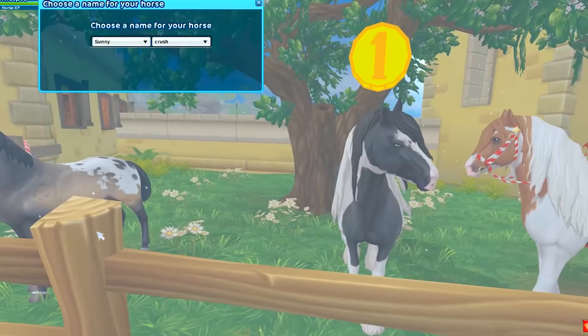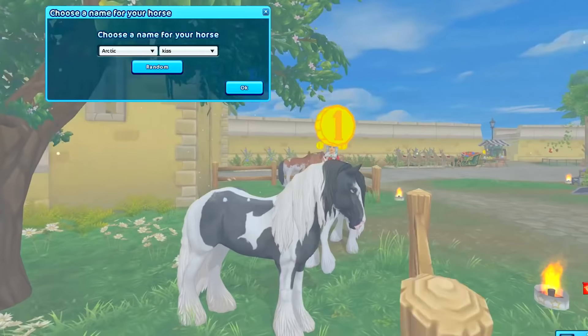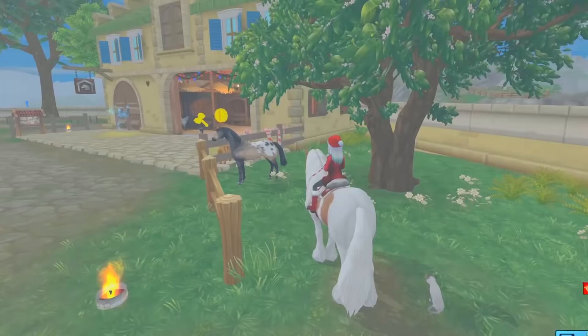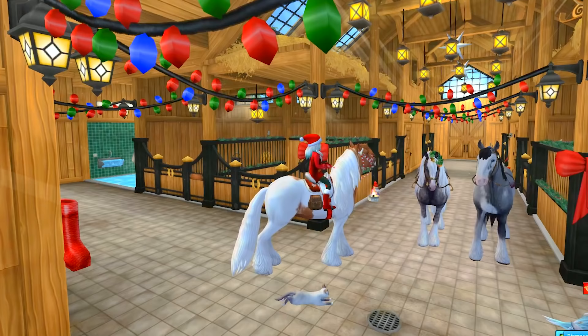Buy horse. Sunny Crush. Crown Promise — no, I should not look at these random names because then I'll get confused. But there's Arctic Kiss right here. Arctic Velvet. We're going with Arctic Kiss. Arctic Kiss — boom, sealed. He's in my stable. The kiss has been sealed in the Arctic.